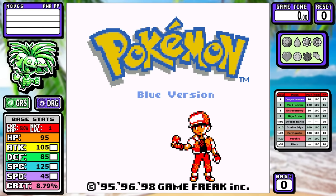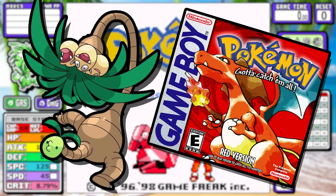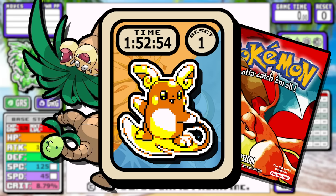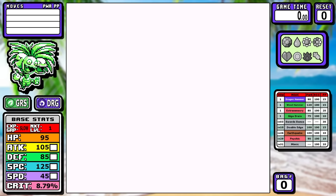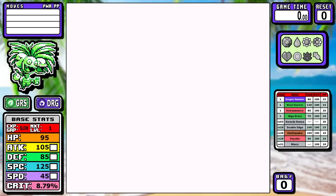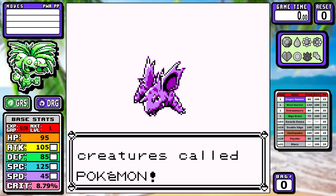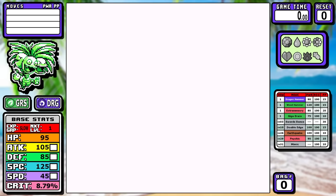Today we'll be continuing our Alolan Summer Adventure with an Alolan Exeggutor solo run in Pokemon Red. You might be hopped up after Raichu's regional variant took over the top spot, but I would advise you to temper your expectations. I forgot to mention last week that I did not create these front sprites — they belong to Pat Ackerman. I have one of his socials in the description. His art's really good, and huge shoutout to him for giving me permission to use these top-tier sprites.